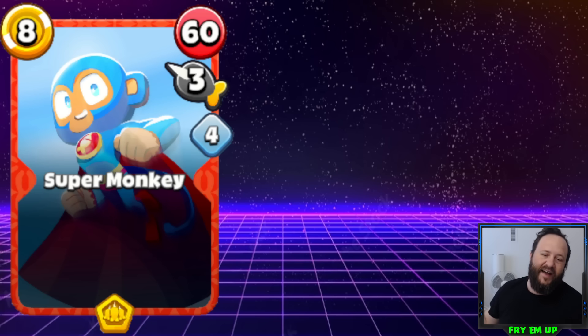Starting with number 5 is going to be Super Monkey. This is a very expensive card at 8 gold. It does 180 damage, but the huge drawback of course is that it has a 4 reload time.